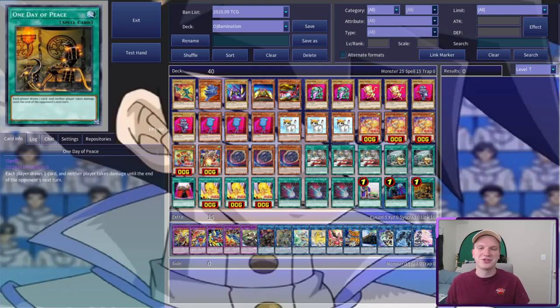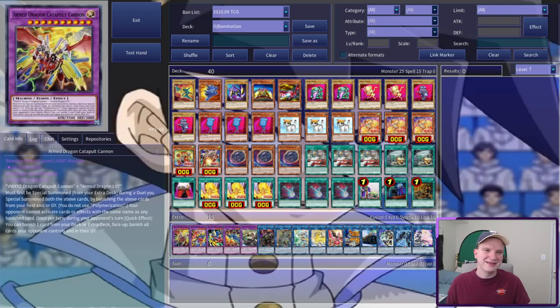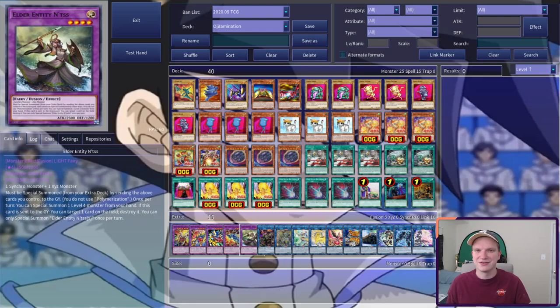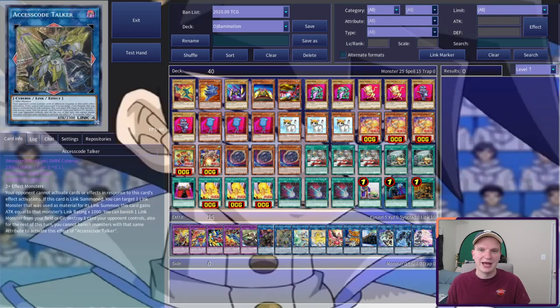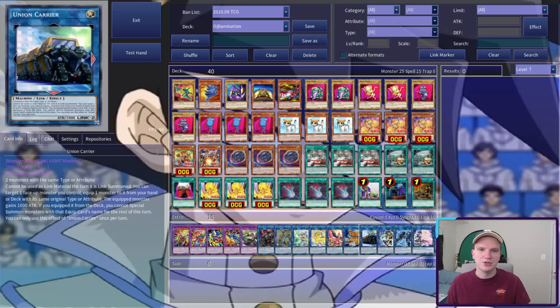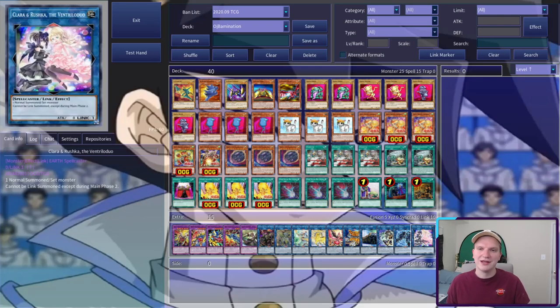In the Extra, there's a bunch of stuff we'll never make: ADCC, VWXYZ, XYZ, VW, and Antis. For links, we're on Saruja, Access Code, Appaloosa, Unicorn, Phoenix, Cerberus, Union Carrier, Mascarena, Link Spider, and Clara and Rushka. So with that, let's jump into the games.